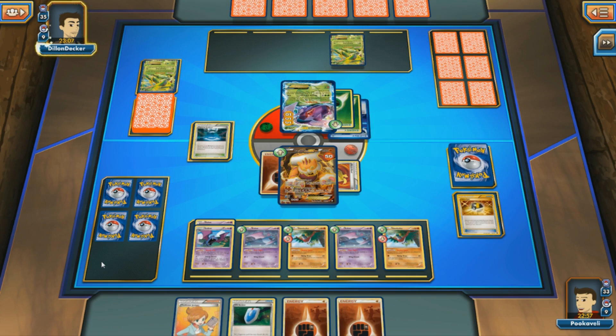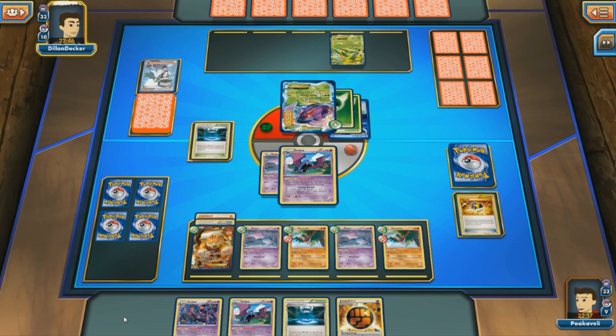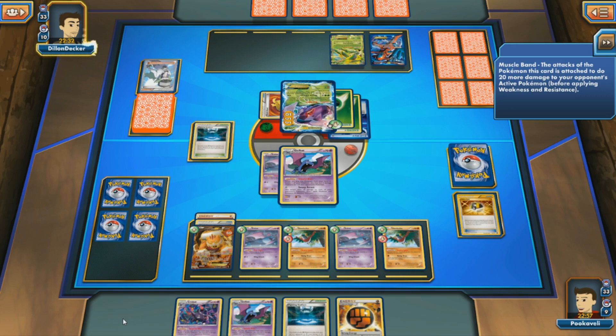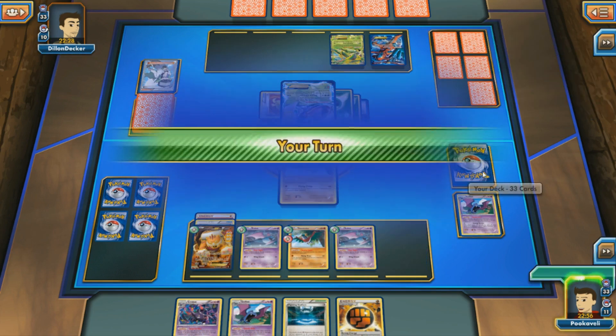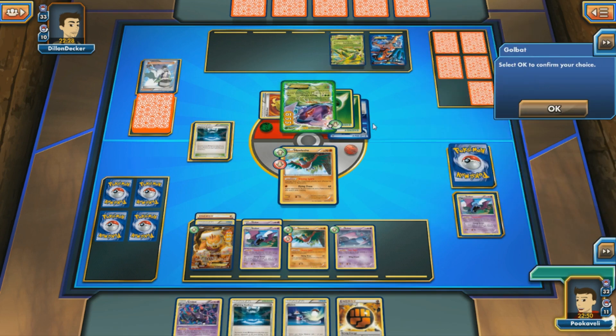Think of how much damage we can deal in the coming turns with enough Golbat and Crobat in play. My opponent uses Genesect's Red Signal to bring up a Pokemon, and then plays N on me. My hand has no supporter unfortunately, but this is a very low-maintenance deck — you don't need a lot to pull off big turns. Even a Strong Energy on Hawlucha is going to result in 100 damage. That Golbat will go down and Landorus will get hit for 20 on the bench, but we can live with that.